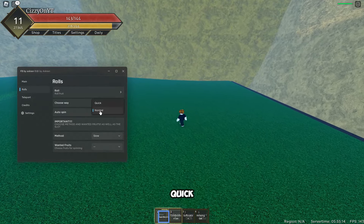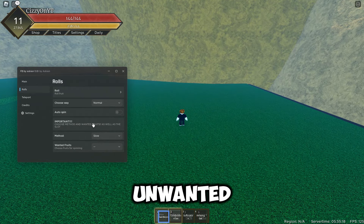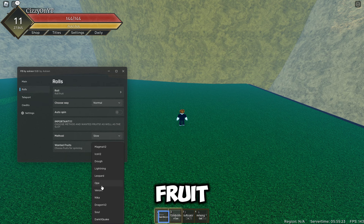We've got Rolls so we can roll fruit. You can choose the method — quick, normal, or auto spin — and then select wanted fruits as well as the slot. I'll do slow and select the fruit I want to roll.